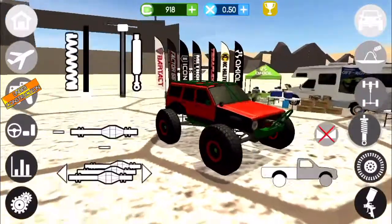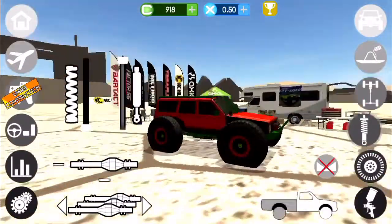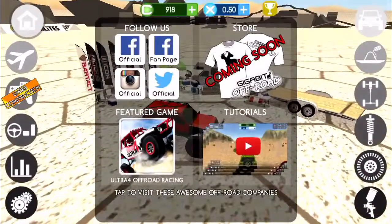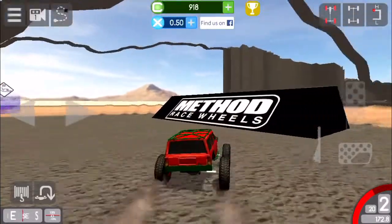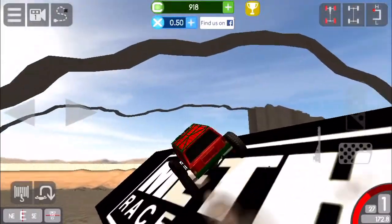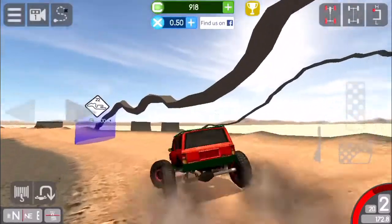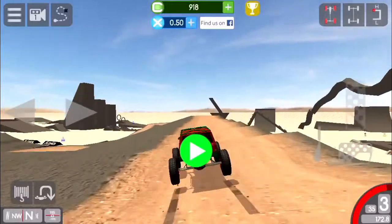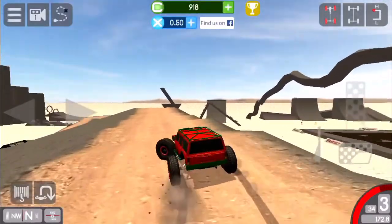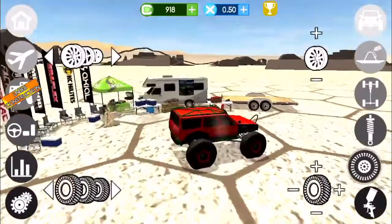So here is the Jeep. Looks completely different. It is now straight axled, has a different color scheme. And you actually saw a sneak peek earlier when I started the video of the Dodge and how it looks. It works pretty good. It does feel a little bit different because it's now taller and has bigger tires.